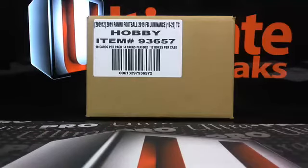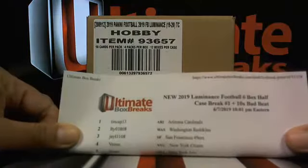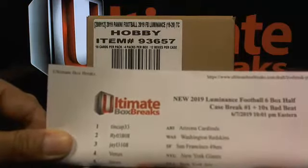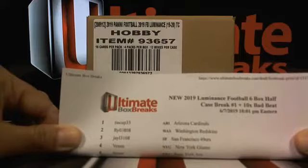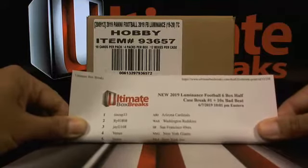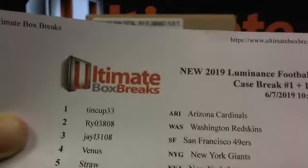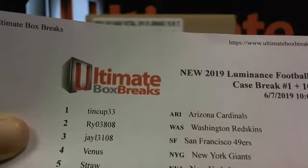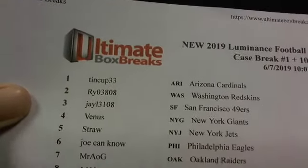We got Luminous case break number one, half case break number one. We'll start out with the rosters here. All right, so: 10 Cup 33, Rye Guy, J13, Venus, Straw Joe, Canno.